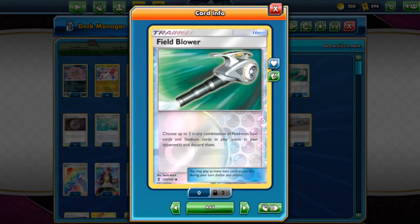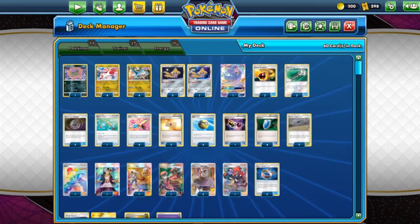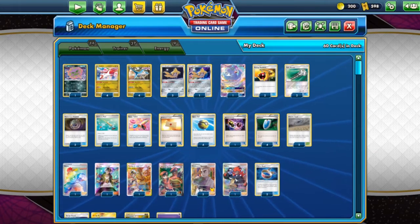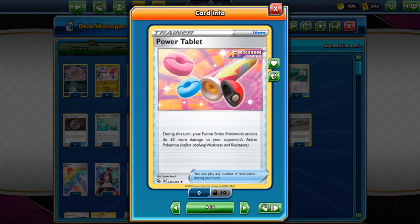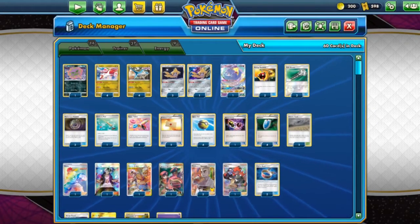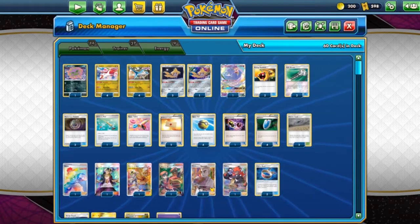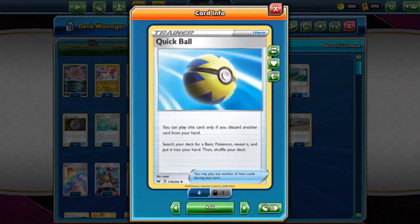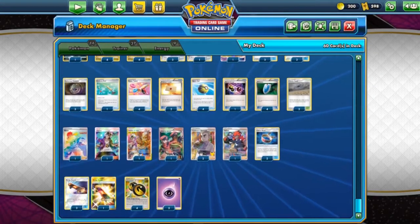For the trainers, we have two Energy Retrieval, which allows you to get back two basic energy cards from your discard pile into your hand, so we could reuse the psychic energy we discarded with Luster Purge. We also have two Field Blower here to discard tool cards and stadium cards. Our deck heavily relies on abilities, so we don't want Garbotoxin to stop us, so we use two Field Blowers. We also have three Mysterious Treasure as an additional search option to search our Latios, Latias, and the Oricorio GX. We have one Ordinary Rod for recovery and four Power Tablets to further increase the damage of our Latios.